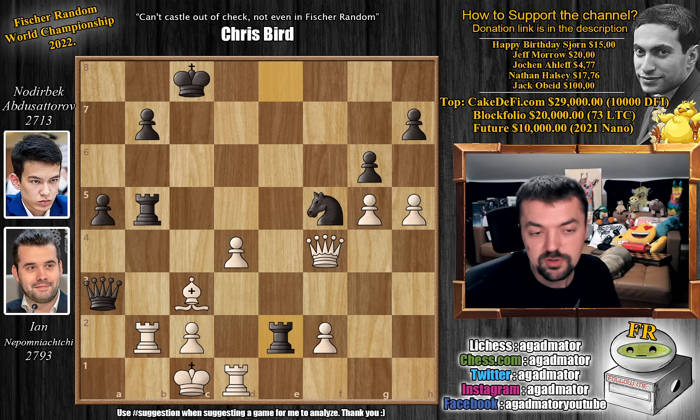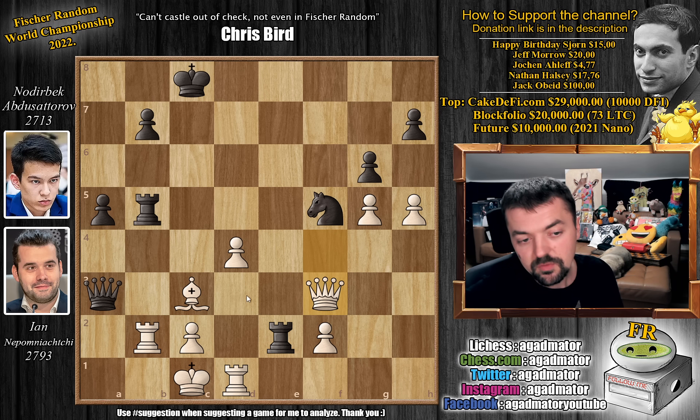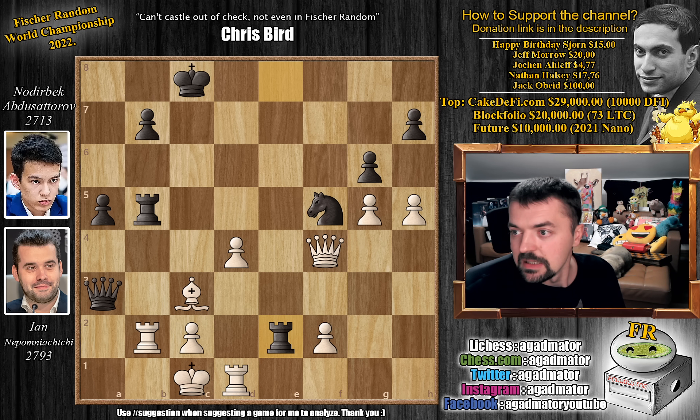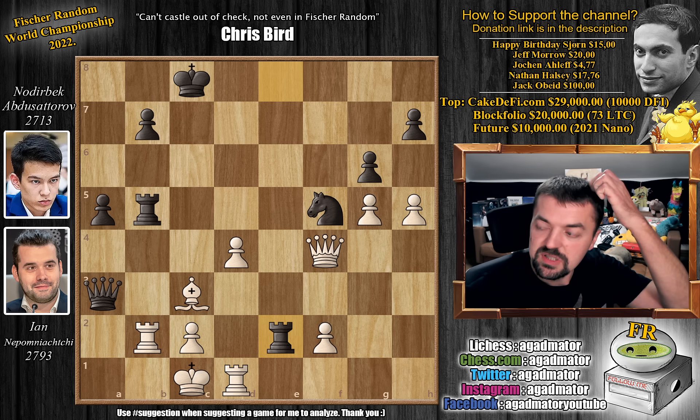Such a strong player. And here he resigned because if you move the bishop, then just queen captures and b2 is checkmate. If you don't move the bishop then captures, queen captures — literally anything — captures, captures. If you try to defend the bishop, then even queen a1 check, rook to b1, and queen captures, or rook captures is checkmate. So absolutely everything is checkmate here. A brilliant game by Abdusatorov.